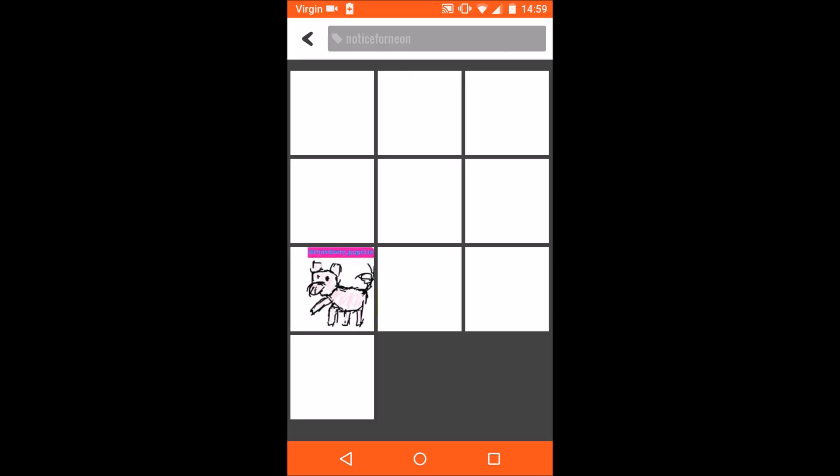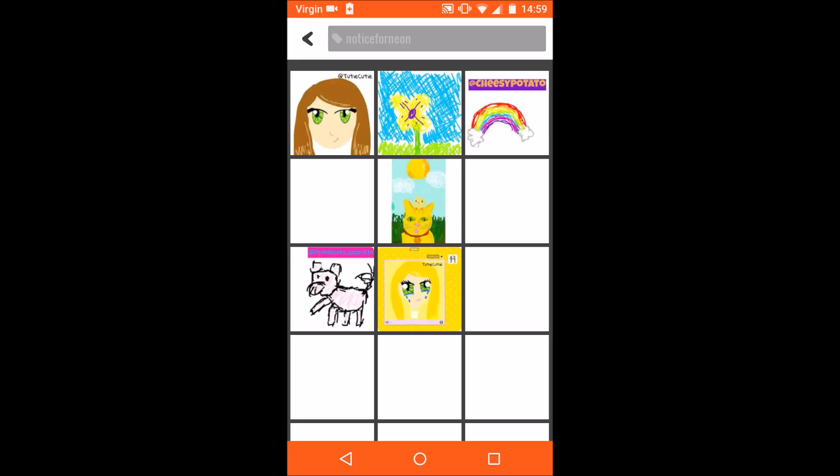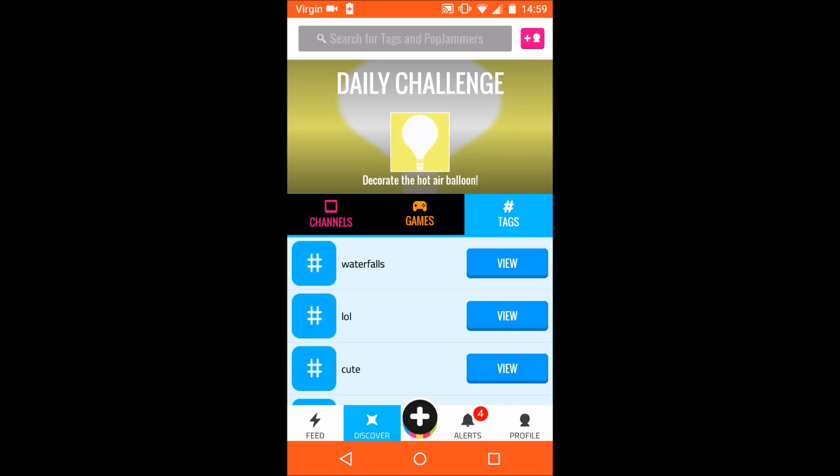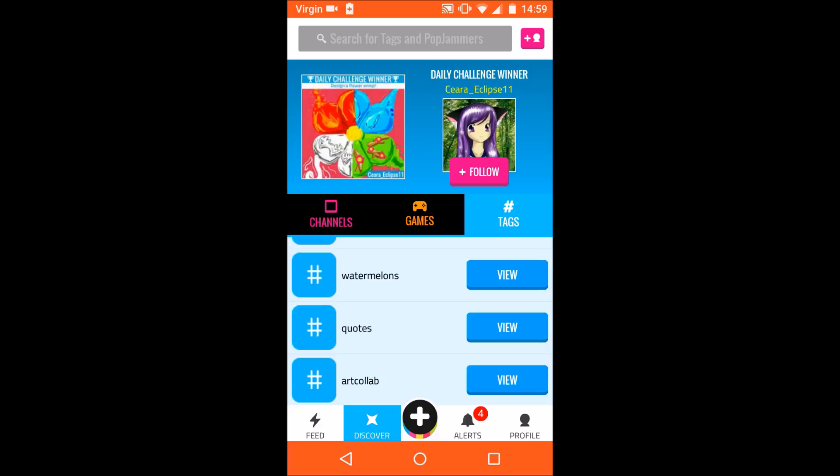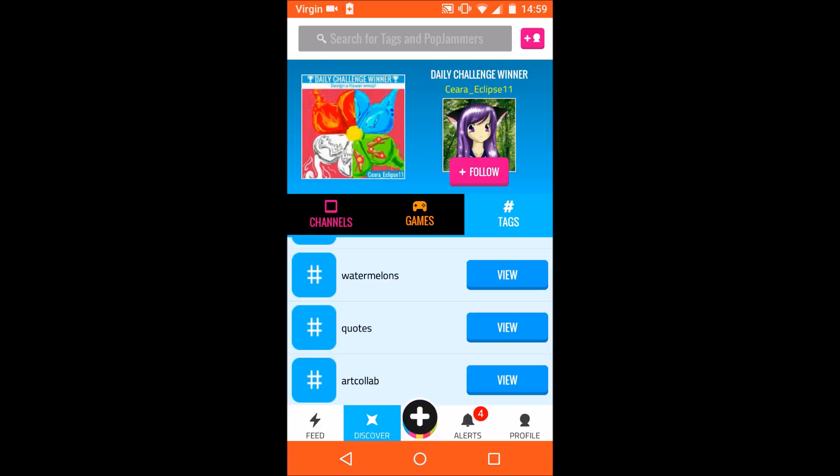You can view the tags used in a post. You can create a post by pressing the plus button in the middle.